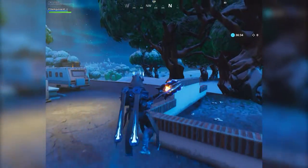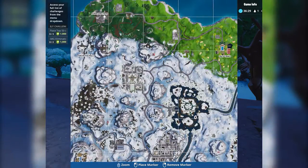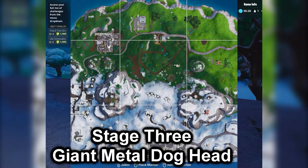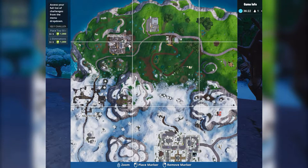Now on to the last but not least location on the map, which is Junk Junction, where the giant metal dog head is located. Just head on over there in any match — that's where the stage three mission location challenge is going to be. I'm going to head over there and show you guys where the dog head is.